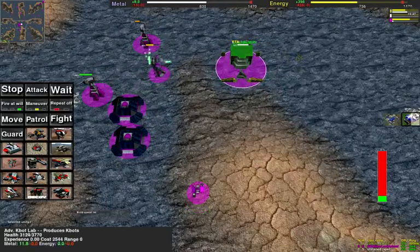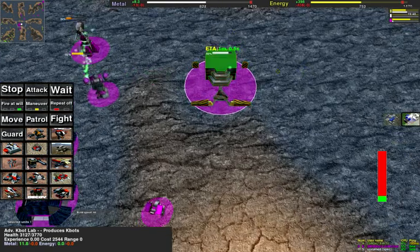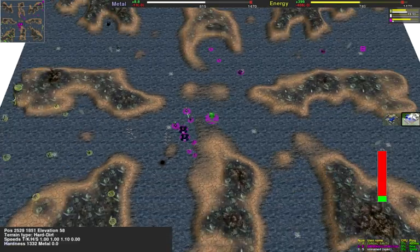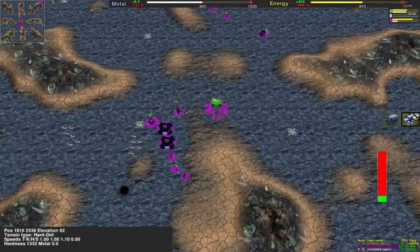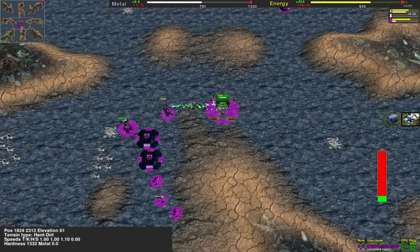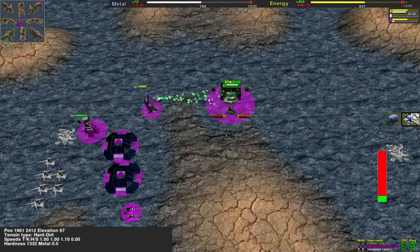LordAnimal has almost managed to make a level 2 lab, which is quite funny, because on this map you hardly see any T2 labs. T2 labs are ridiculously expensive and on a low resource map you don't see them that often.